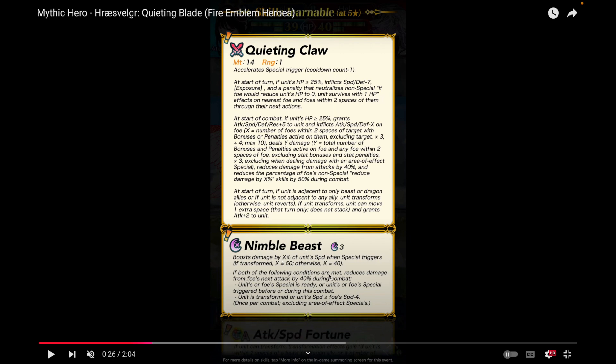If both of the following conditions are met: reduce the damage from the foe's next attack by 40%, which is flat because it's in the special. Unit or foe's special is ready, or if unit or foe's special triggered before during this combat, and unit is transformed, or unit's speed is greater than or equal to foe's speed. Kind of like Godly Reflexes. Nimble Beast is very good for all those fast beast units, and she's going to be blazing fast.